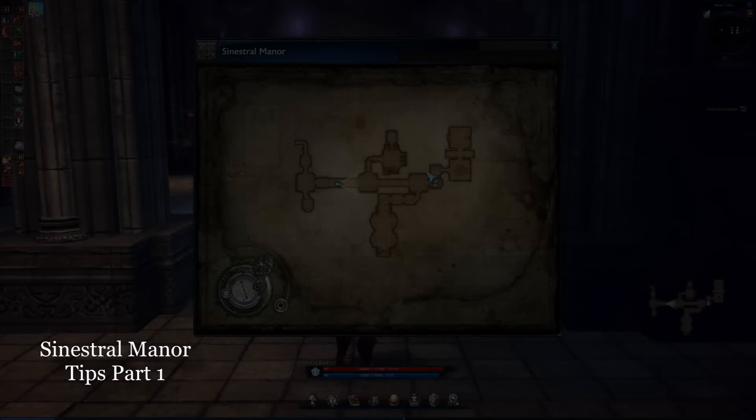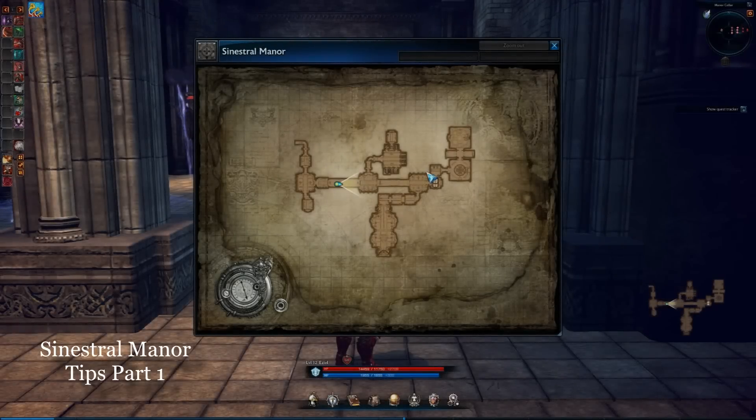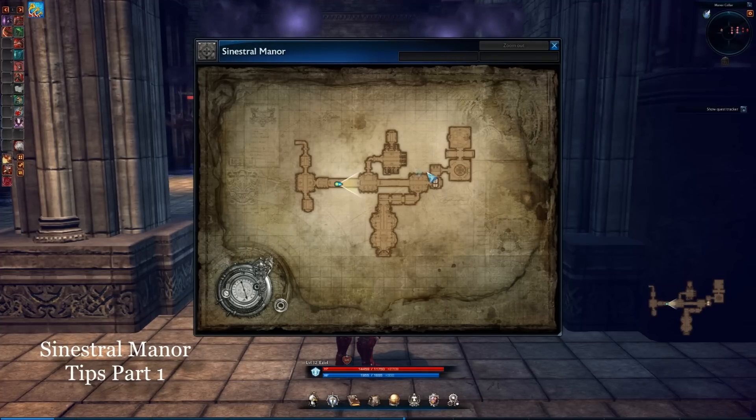For anybody that's seen my first video where I went through and talked about lancer rotations, this is kind of an open end for everybody here. You've got your Sinistral Manor map. This is going to be an entrance where my mouse is, and you kind of come through, and there's a couple guys here, a couple guys around here in this hallway.